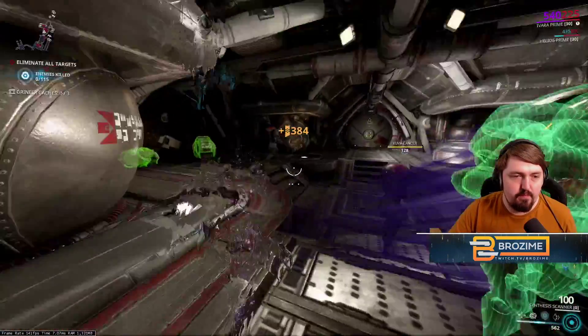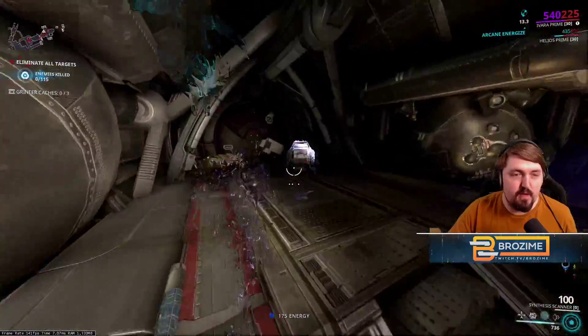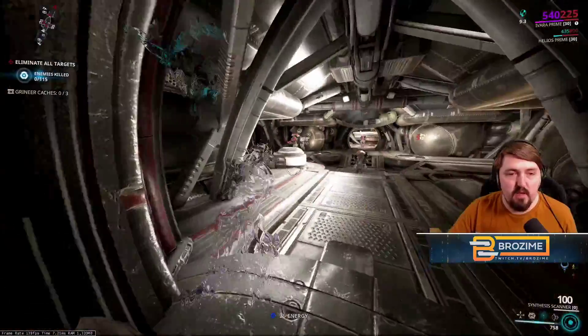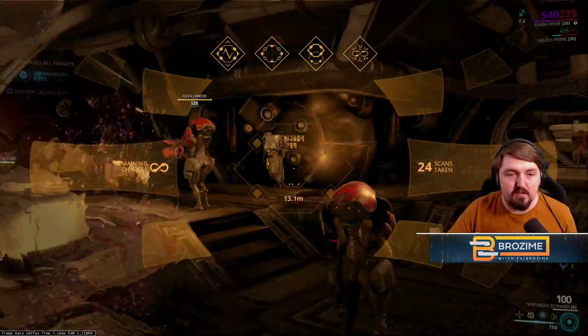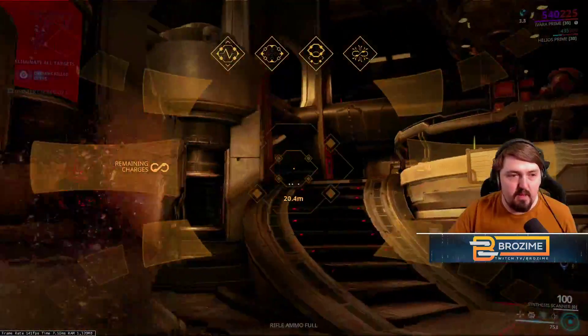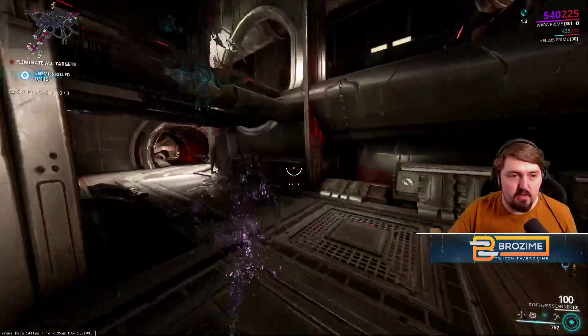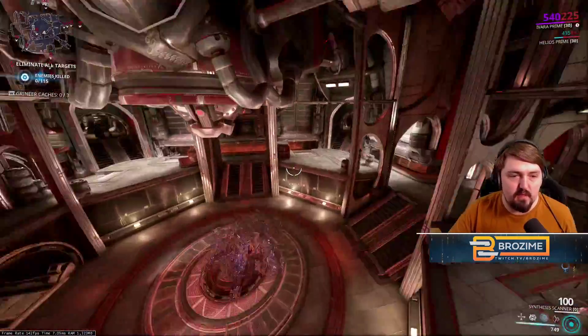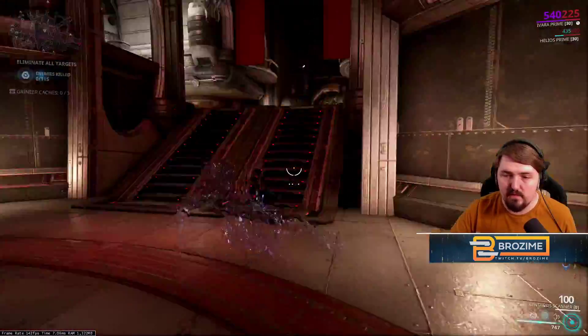Scanning all the enemies again. Don't worry about scanning control panels or boxes — anything like that gives very very little rep. Enemies are very good. We haven't encountered any turrets yet unfortunately, but some tileset generations can be a little turret-light; that can happen sometimes.